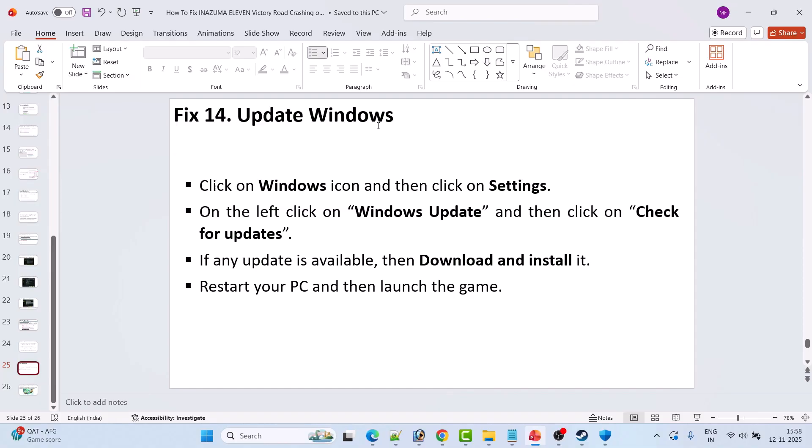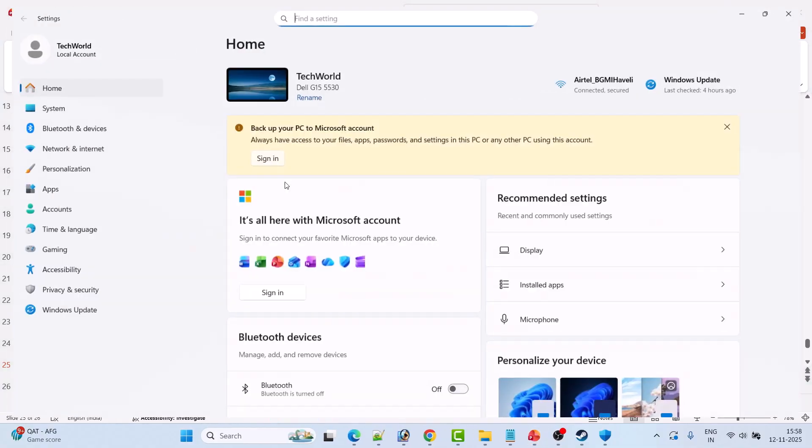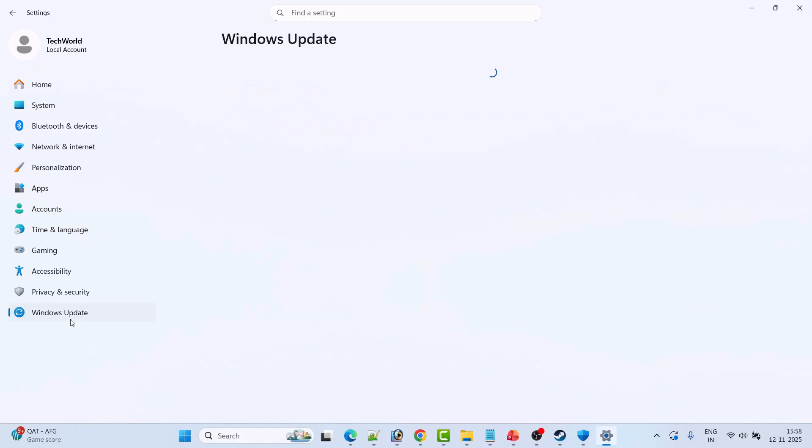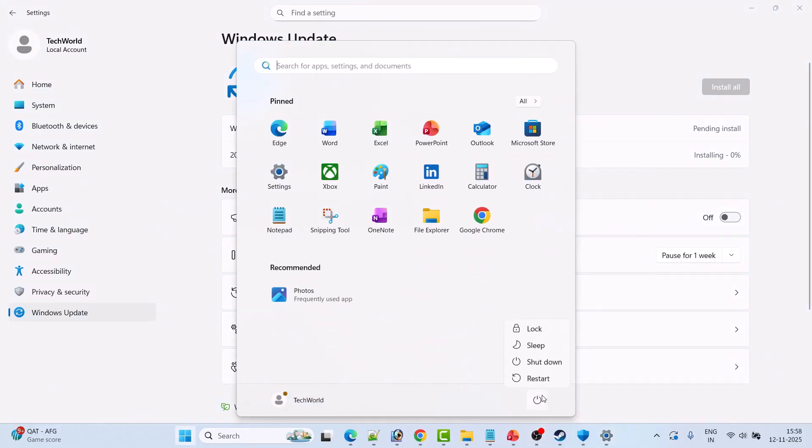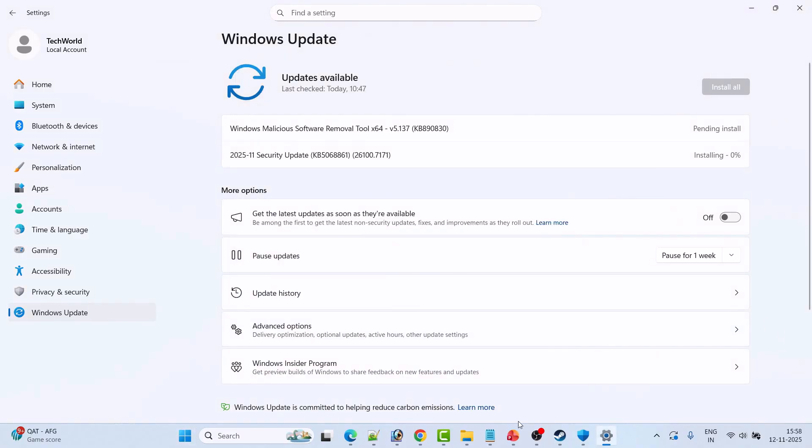Fix 14 is to update Windows. Go to Windows Settings, click on Windows Update on the left, then click Check for Updates. If any updates are available, download and install them, then restart your PC and launch the game to check if your problem is solved.